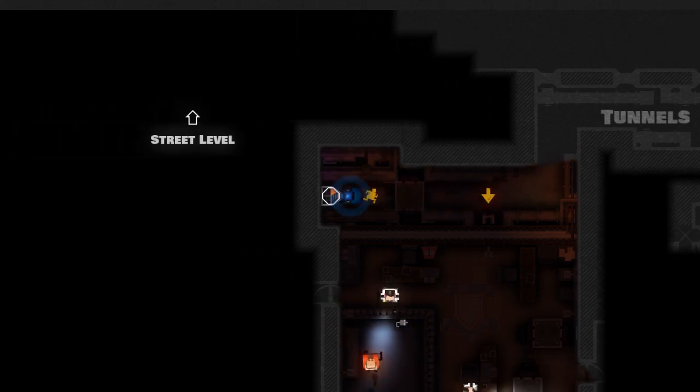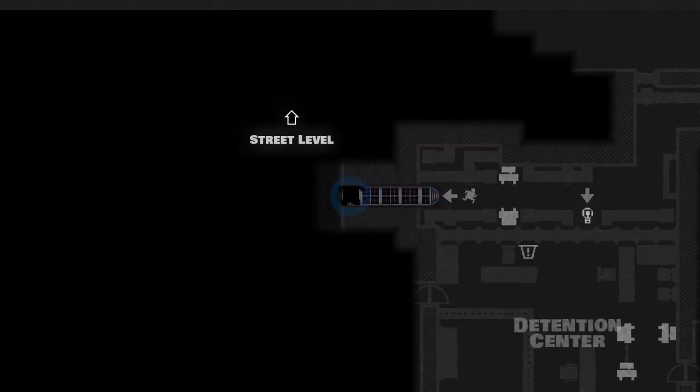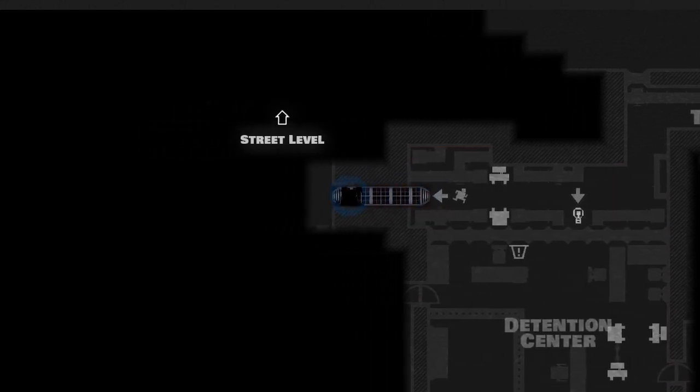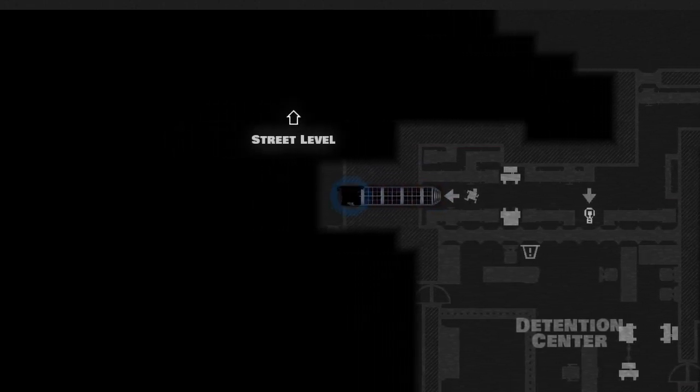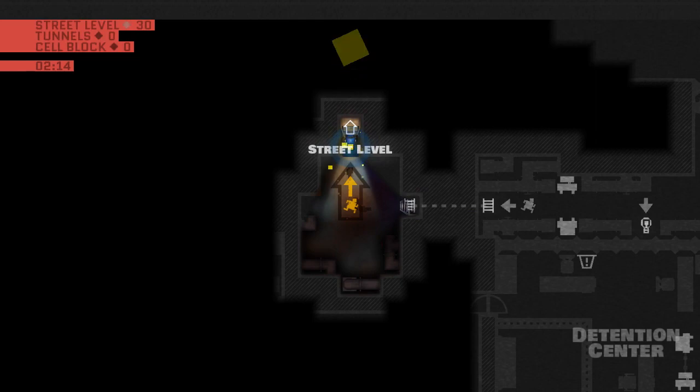Here we have a ladder. Ladders are pretty useful. They offer movement between walls, usually something like a maintenance shaft. While on ladders, you are completely invisible to guards. Much like the stairs, they can be a pretty good getaway if you're in need of an emergency.